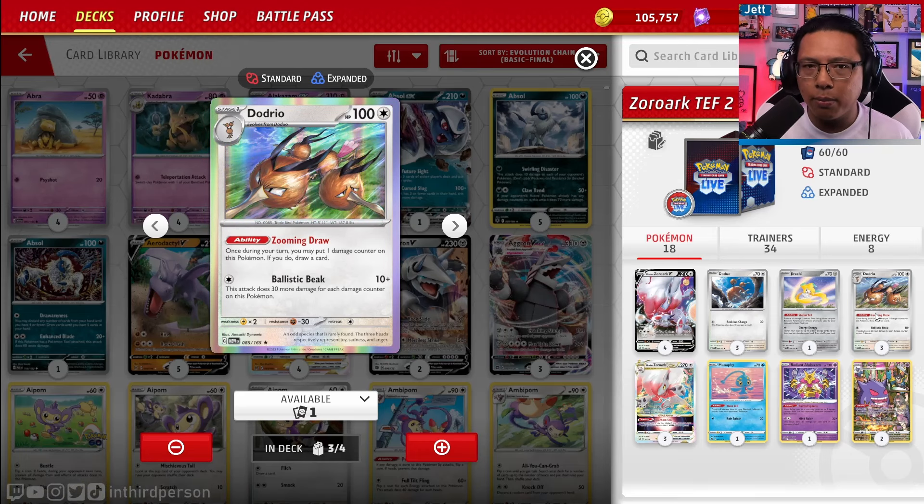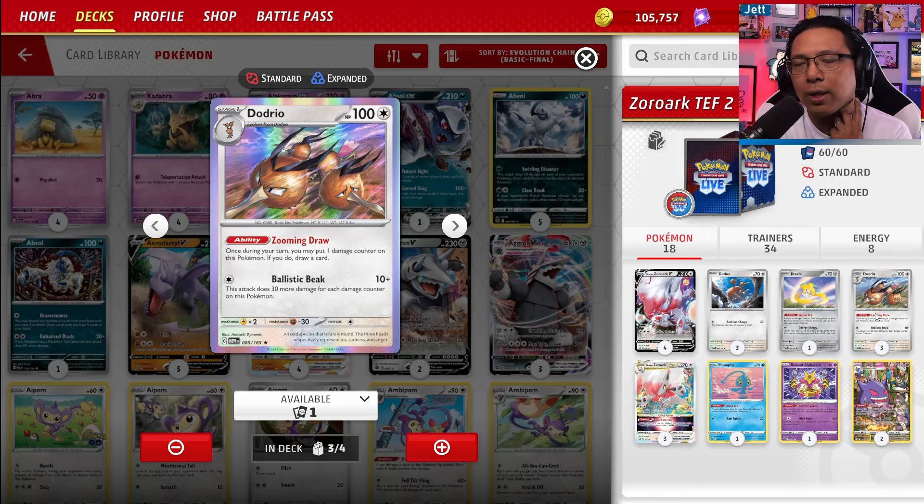Dodrio is a stage one Pokémon with 100 HP. It has the ability Zooming Draw — once during your turn, you may put one damage counter on this Pokémon and draw a card. So you get a draw engine, and taking the damage is a good thing here because you're powering up Zorark's attack and also Dodrio's attack. For one colorless energy, Ballistic Beak does 10 damage plus 30 more for each damage counter on Dodrio — so this can do upwards of 280 damage. You can use it to finish off multi-prize Pokémon or knock out single-prize attackers to keep the prize race even.